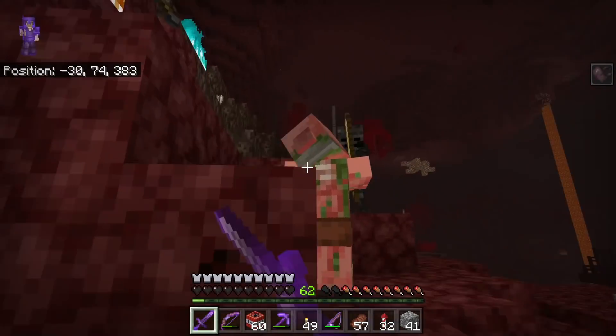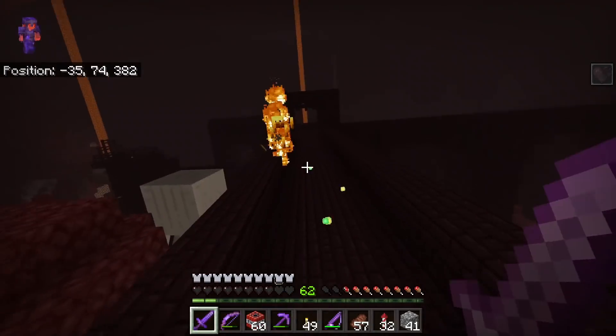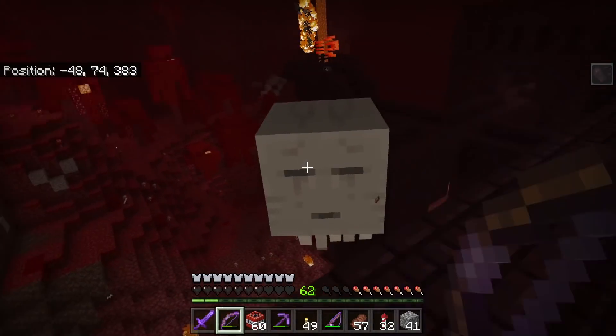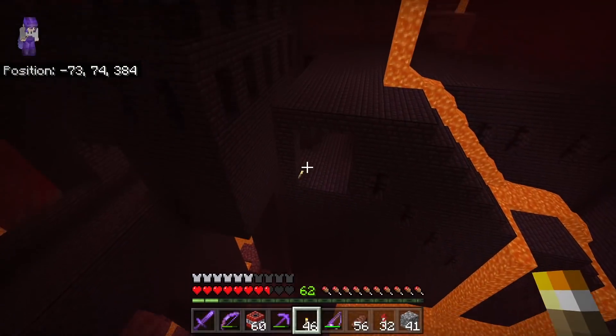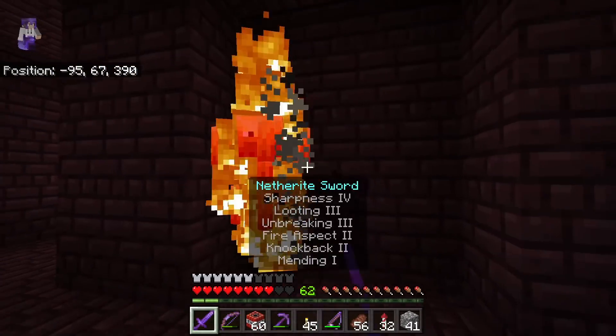Wither skeletons down here, getting all these guys. They're all coming after me like crazy. Nice, getting all of them. Blaze. Didn't die. Ghast — that was a close one, I almost got hit. Let's try to ricochet through. Little trick shot here. Nice, we did it. Blaze around the corner.